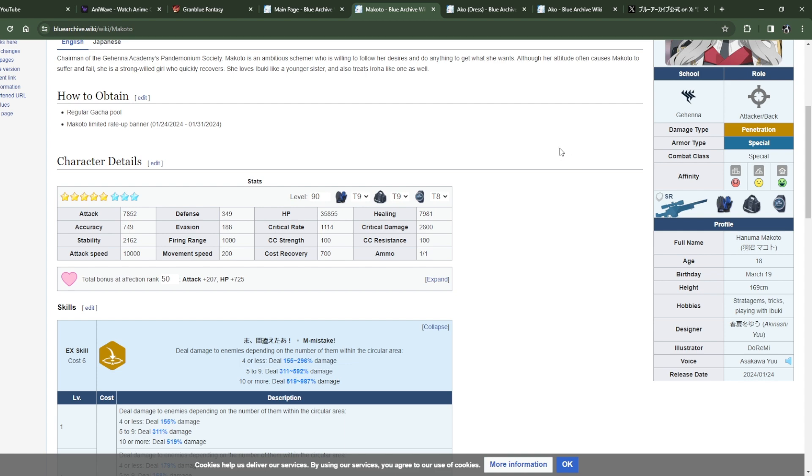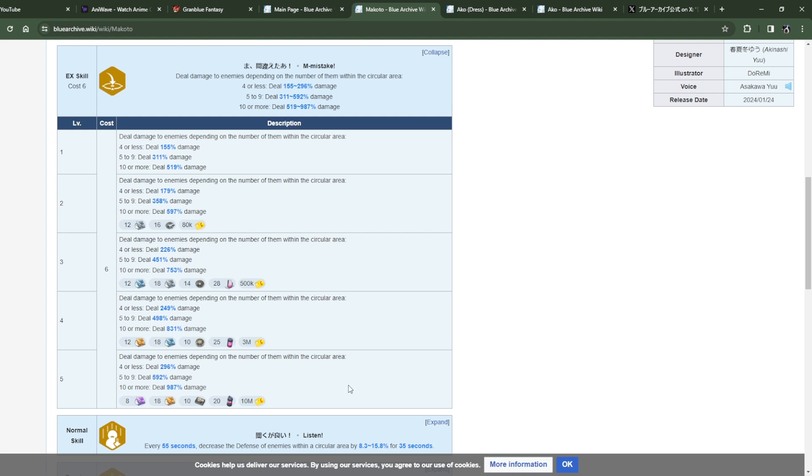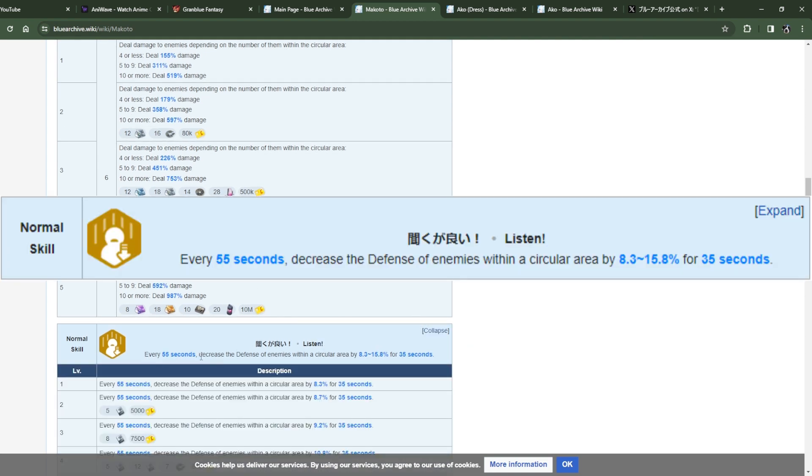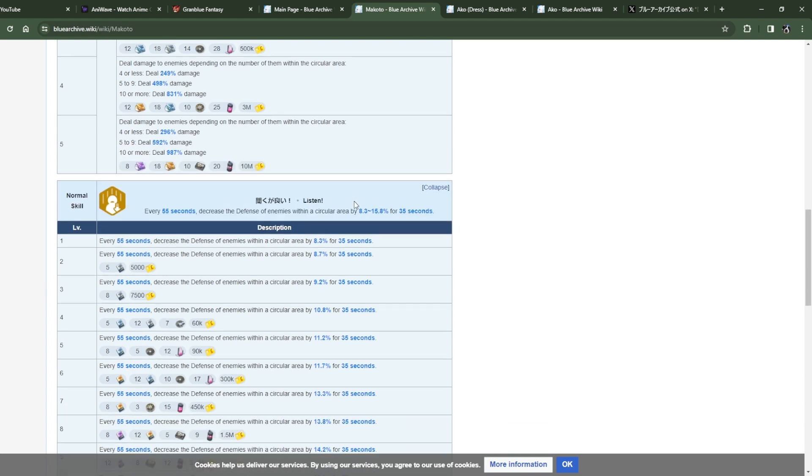Normal skill: every 55 seconds, decreases defense of enemies within a circular range by 8 to 15 percent for 35 seconds. That's a 20-second downtime. It takes 55 seconds to activate at the start, then 35 seconds of defense down, then 20 seconds of no defense down before it applies again. It doesn't deal damage either, and the defense reduction sounds a little low.